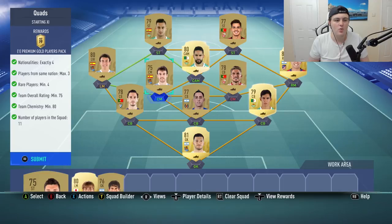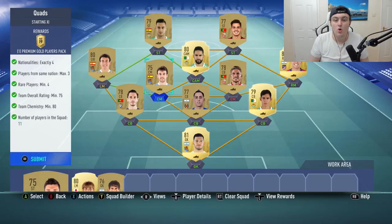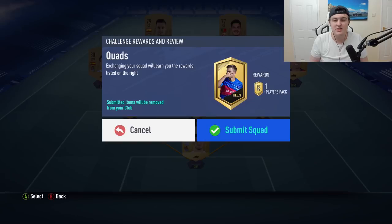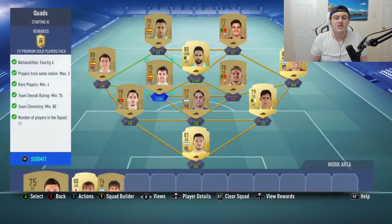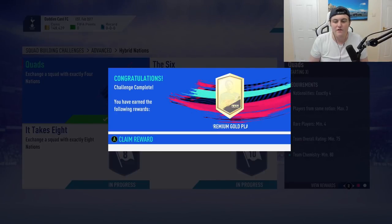So this is the first one — we get ourselves a premium gold players pack for quads. This one in total probably costs anywhere from 8 to 12k at the minute. It will go up, but not right now it's currently really cheap, so do this as early as you can. We go ahead and submit that and get a premium gold players pack, which is a 25k players pack.